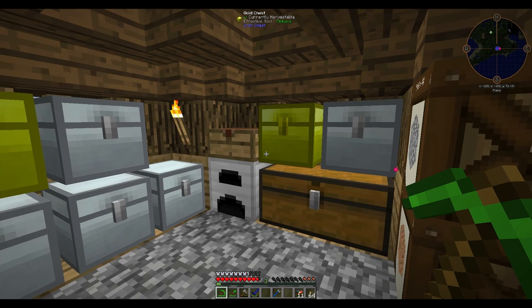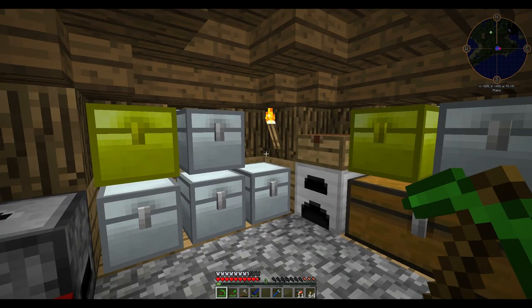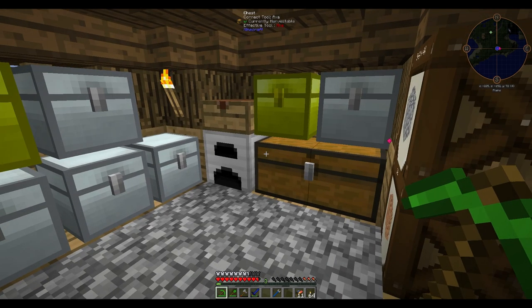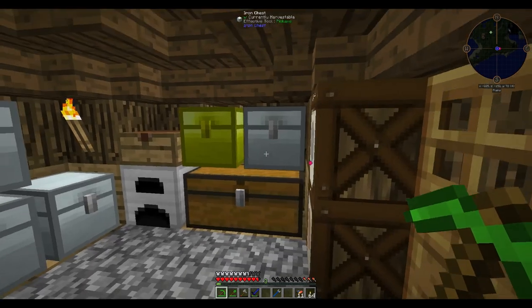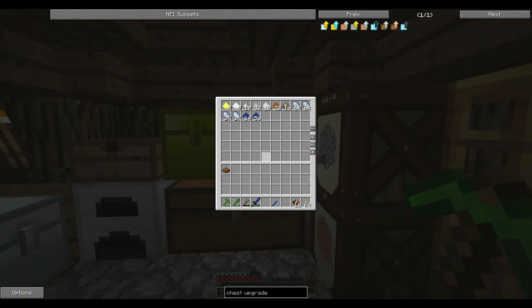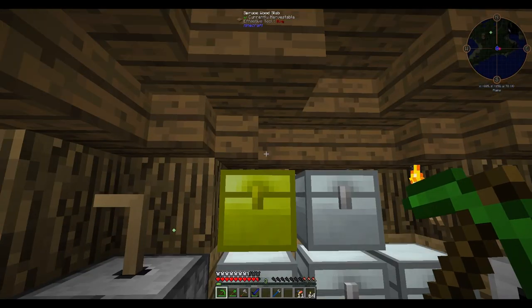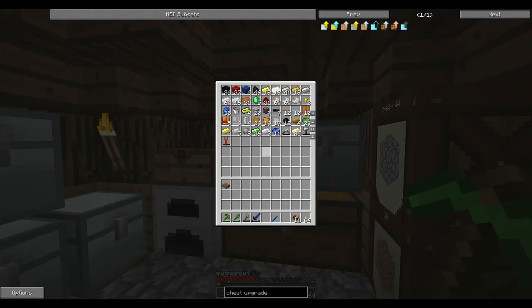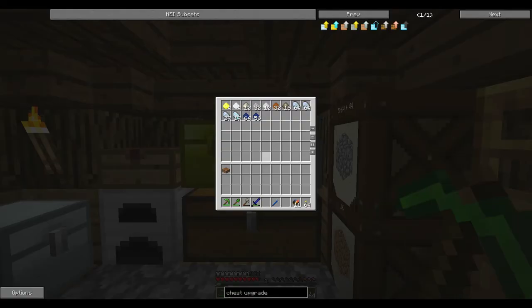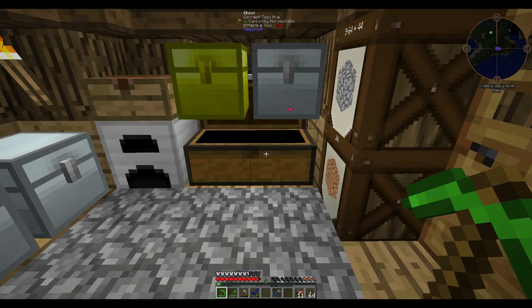Hey guys, Mouncy Mars here and lots of stuff has changed. As you can see I've kind of done a bit of work here. We now have chests to organize everything. In this chest we've got all our random stuff that we work on, and ingots. This one's like dusts and things. Got blocks here.